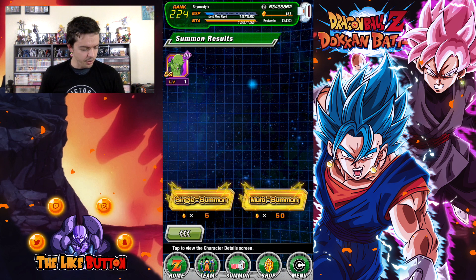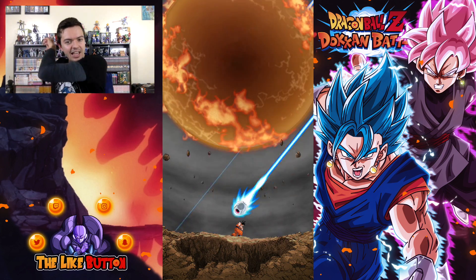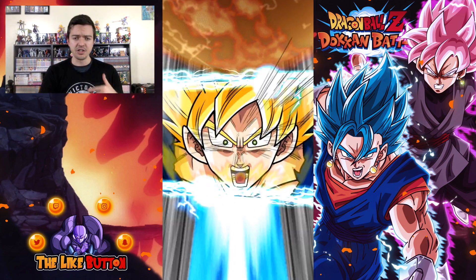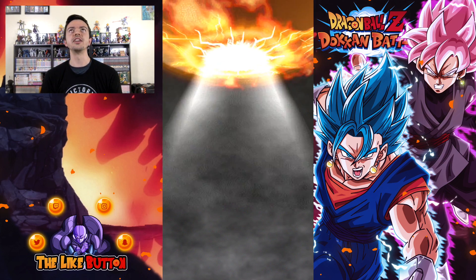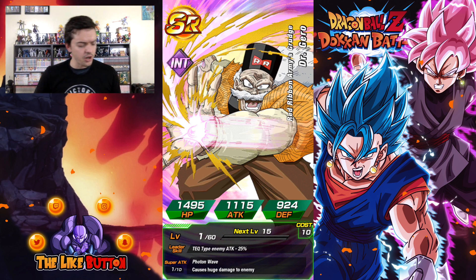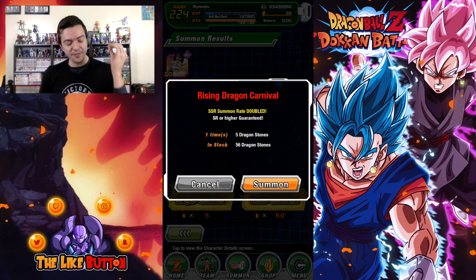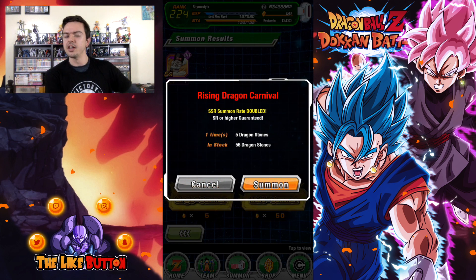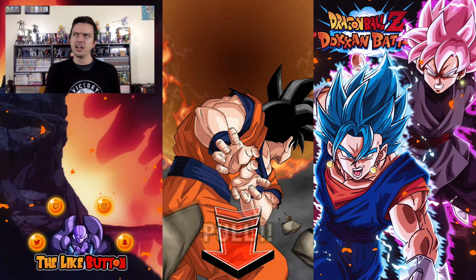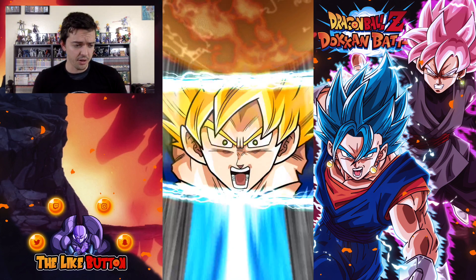I don't think we'll ever see that because it would be unnecessary development time when they could work on other things like characters and modes. But I still wouldn't mind — that would be a nice refreshing touch. They could also just randomize it: sometimes Goku, sometimes Vegeta with the Galick Gun or Final Flash. As a major feature, I would always love to see multiplayer. It would be so much fun facing off against friends — like I can challenge Living Ichigo, my team versus his team. Imagine being able to fight each other. That would be so much fun, and I know this game isn't as complex as Dragon Ball Fusions or Xenoverse, but it would be a fun way to test the waters.